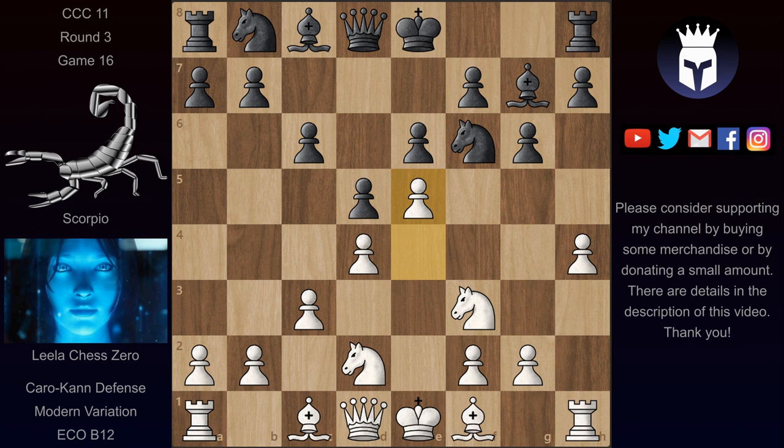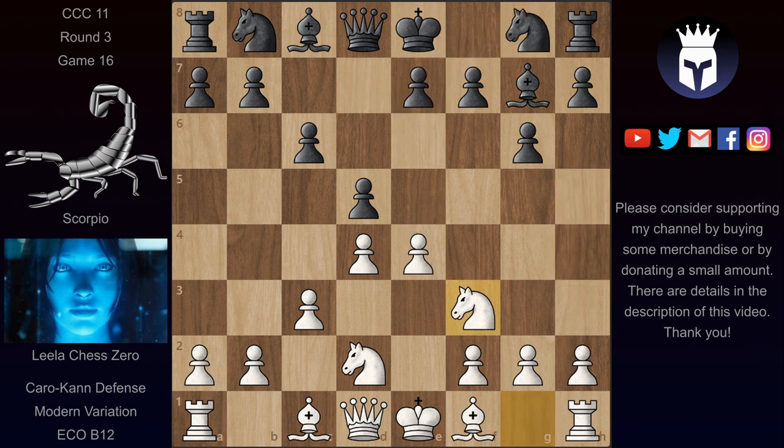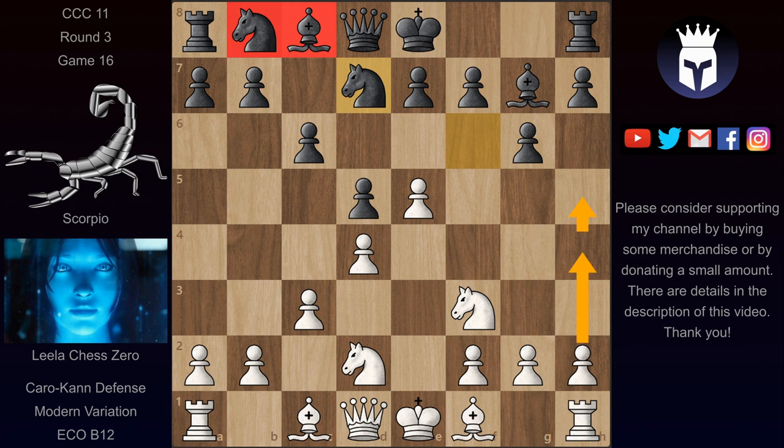The problem for black is that knight f6 trying to stop this doesn't work because of e5 and the knight has to go. If it goes to d7 then white can just simply continue with h5. Once h5 is in, white is constantly threatening to take on g6 and open the h-file. So black has a very hard time castling here. White's position is much better and he also has more space — so e6 is not that great here. And if knight f6 immediately, it runs into e5 again; these pieces get locked in and the h4-h5 idea could still come.